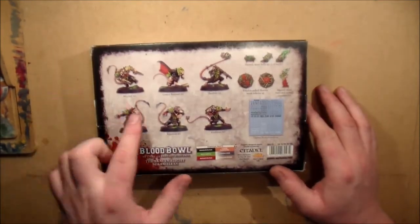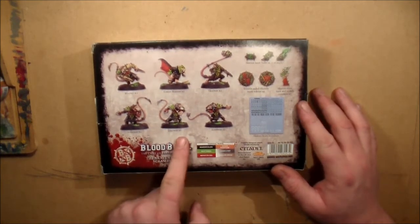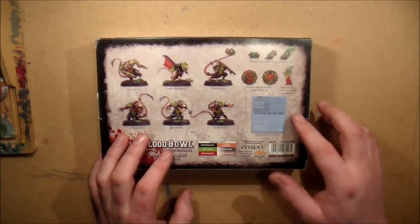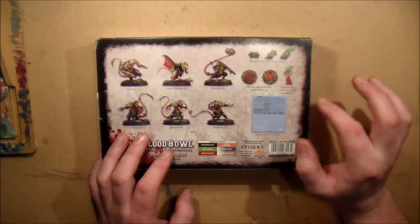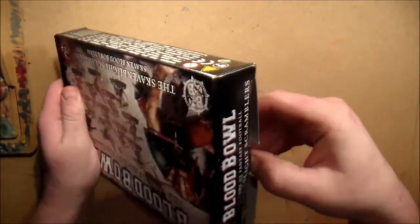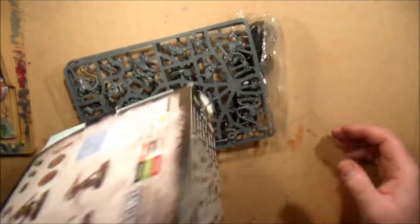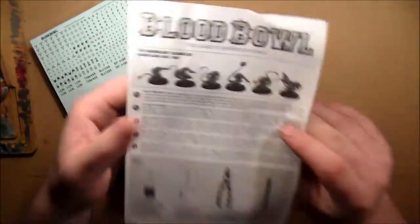Looking at the back of the box: you get two blitzers, two gutter runners, two throwers, two linemen, two linemen, and two linemen. You also get a Skaven team ball, Skaven team turn and re-roll counters, and double-sided tokens. It comes in two sprues.